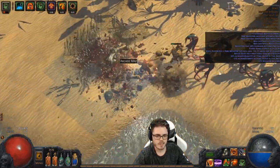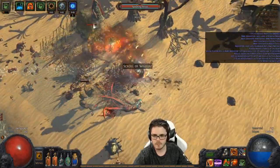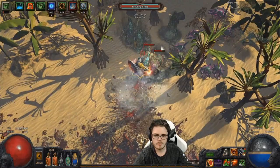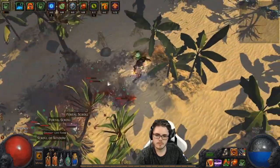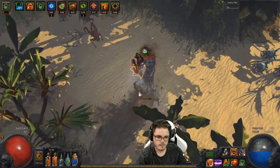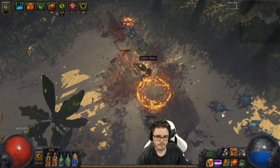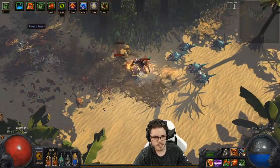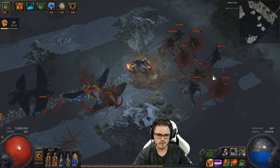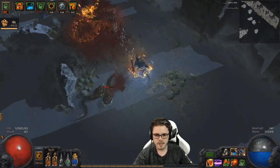I get this question every now and then, and usually my recommendation is something like Flame Blast Totem, Summon Raging Spirits, or just about any other totem build. And these are all great Hardcore choices. But recently I've been testing something that's a lot more hands-on and direct: a Block Bleedsplosion Gladiator. It's tanky, versatile melee that's a lot of fun to play, with an awesome blood explosion to destroy packs. This build has the potential to grow into a max block setup and take on just about any content in the game.